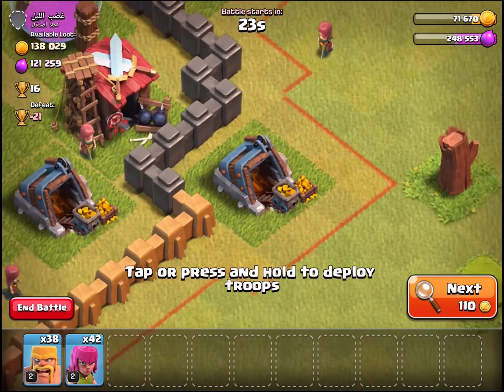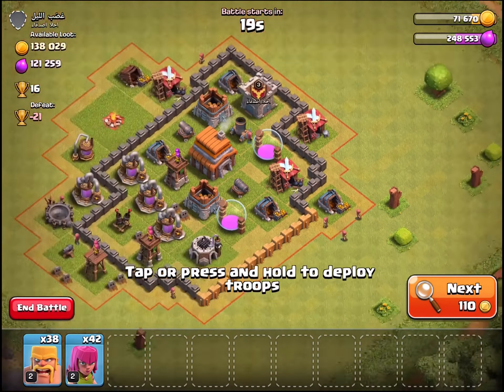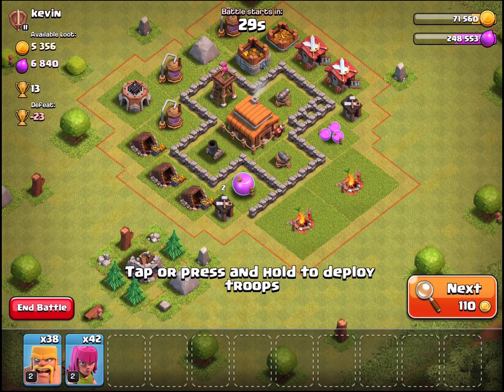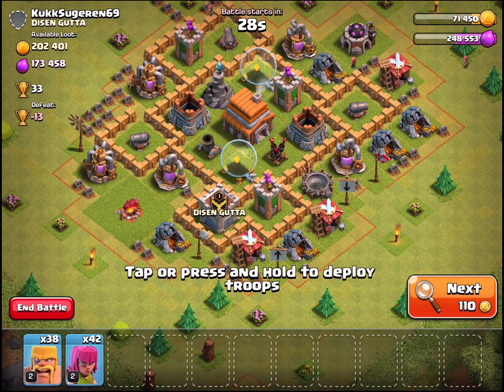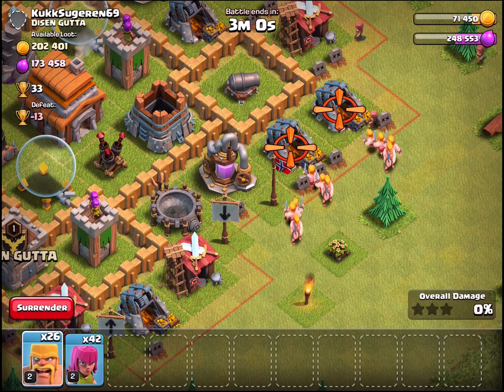Let's do the elixir upgrades. We have barracks — I'll do that later after the video. Let's go ahead and queue up those upgrades. There we go, on our way to town hall five one day!